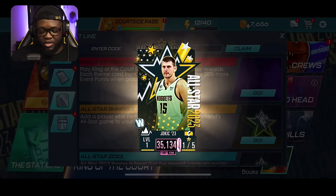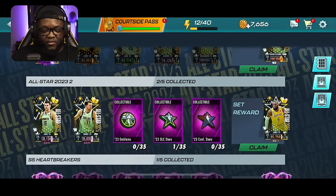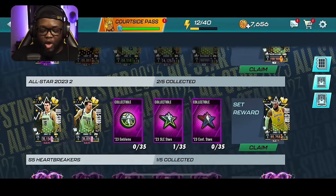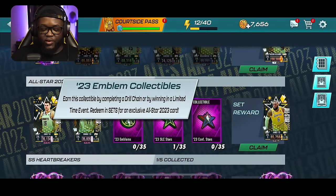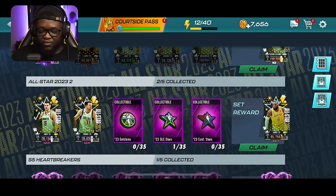You should get the Jokic. Those are the first two steps to getting this LeBron — that's two out of five. I've got the Jokic and the Luka from the locker codes. Now we've got three more collectibles: the 23 Emblem collectible, the 23 SLC Star collectibles, and the 23 Conference Star collectibles.